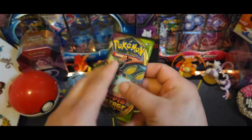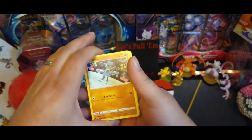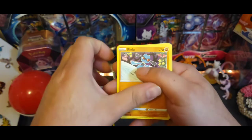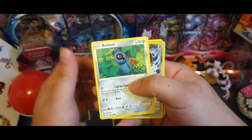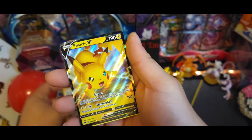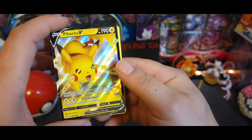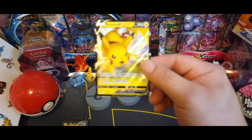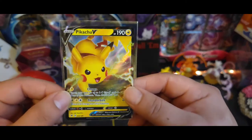First off Vivid Voltage. Not gonna do the code trick, just gonna open it up - there's the code. Got Rufflet, Sandile, Weedle, Eldegoss, reverse Galarian Obstagoon, and Pikachu V - there we go. Nice little pull for Vivid Voltage, can't get enough of Pikachu, happy 25th guys. Sleeving up Pikachu real quick - nice little start to our video.